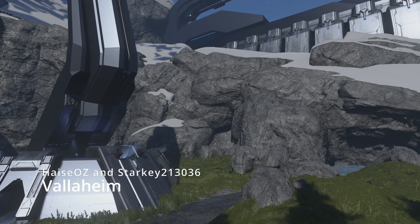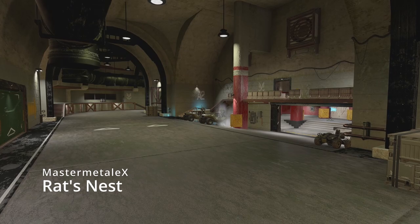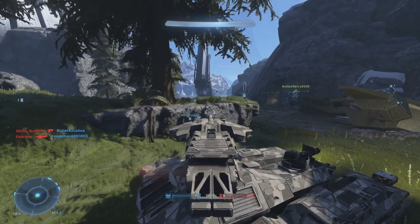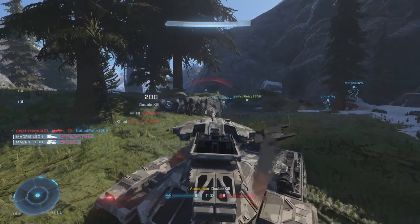These maps are Valhalla, renamed Valaheim, Zanzibar, renamed Kassouni Bay, and Rat's Nest, which is still just Rat's Nest. All three of these are Forge remakes made by members of the community, and all three of them are amazing — they are a lot of fun.